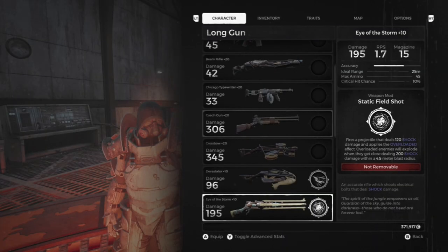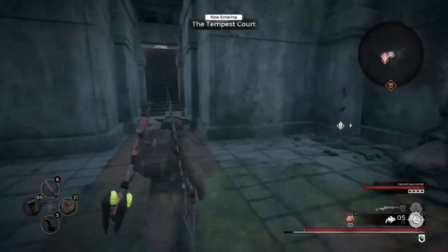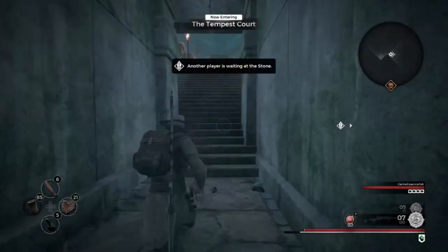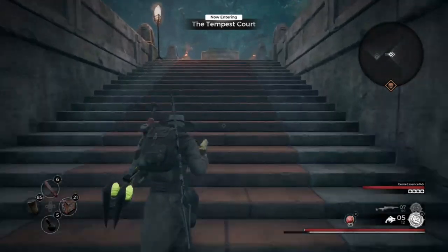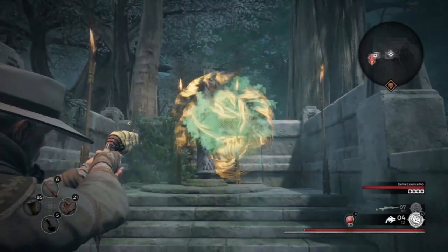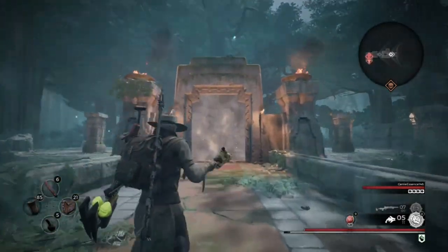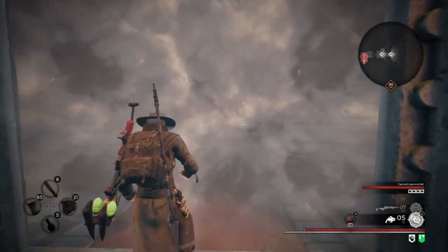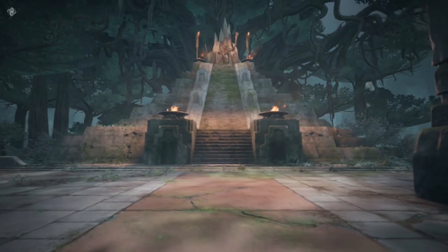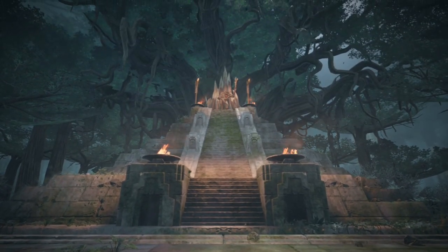Next up I have the Storm. On Yai'sha, at the Tempest Call, you come across a Totem Father boss. If you have a red-blue statue you get one weapon; if you have a red statue, you get another. If you don't have the blue, simply shoot left or right and it will change, and then you'll get that weapon after defeating the boss.